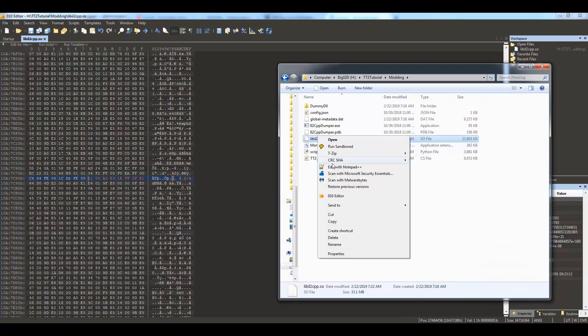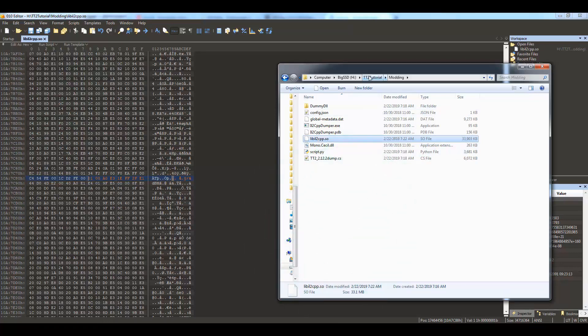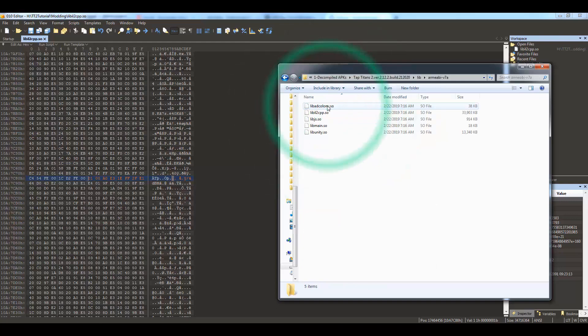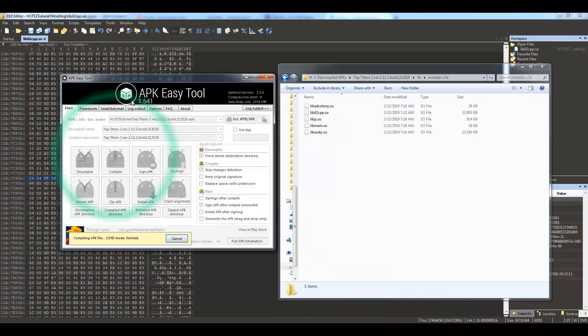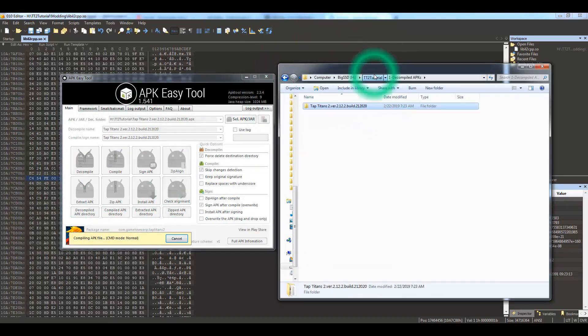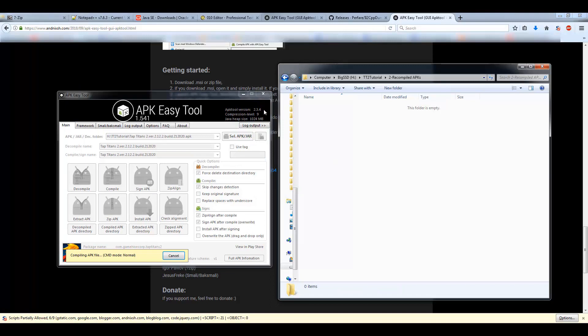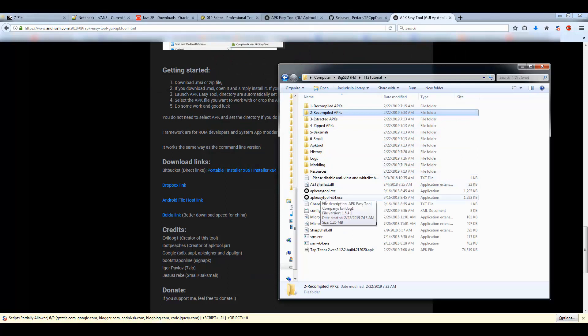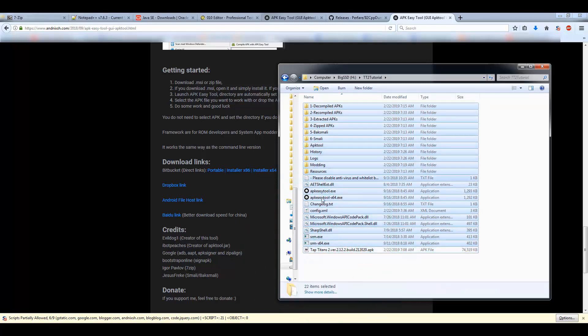Go back to the folder, copy the modified libil2cpp.so, and paste it back into the decompiled lib folder, overwriting the original. Go to APK Easy Tool and hit Compile. Go to the recompile APK folder and wait. However, the newest version of APK Easy Tool isn't doing anything, so I'm going to cancel and close it and use a different version instead.